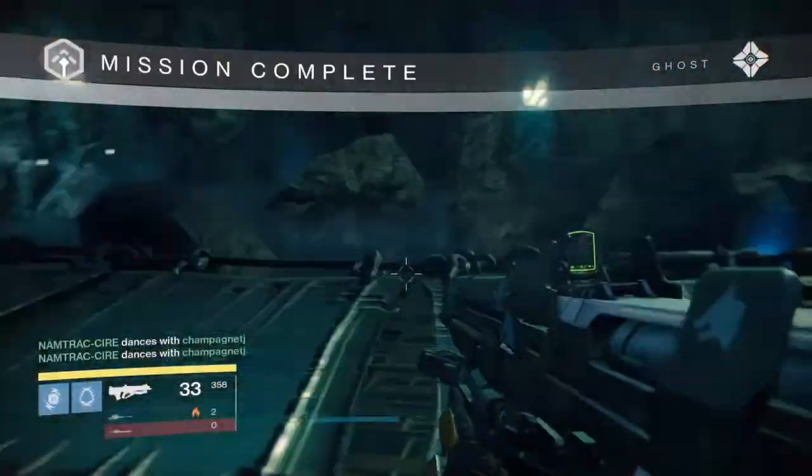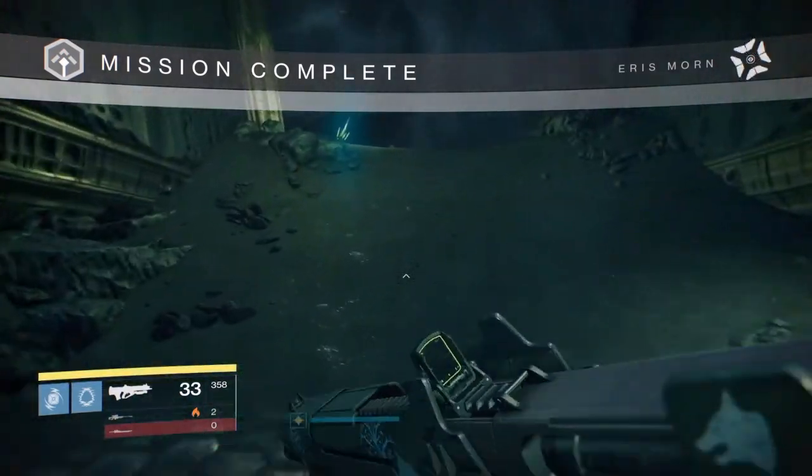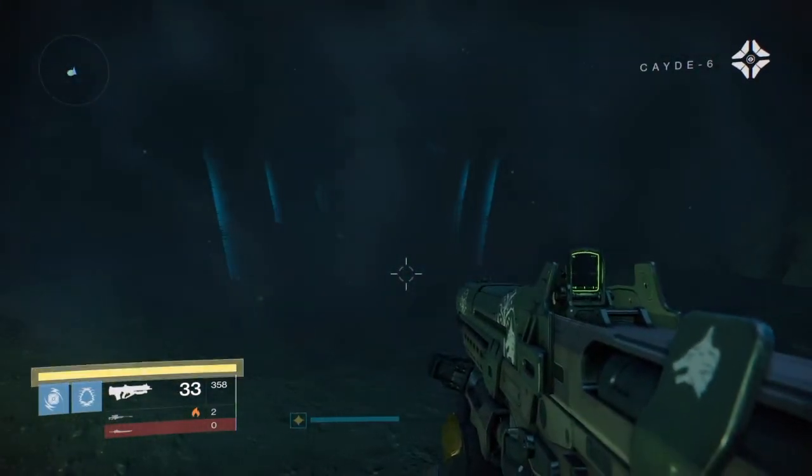You can get this when Lost to the Light is the daily mission. What you need to do is play up to where you defeat the ogre and take the shard, then go through the first two tomb husk rooms. On the third room you will not be putting the keys in — instead there will be a new door that opens in the back.